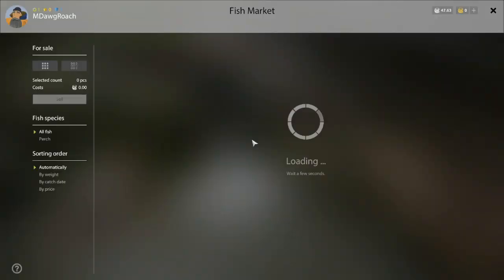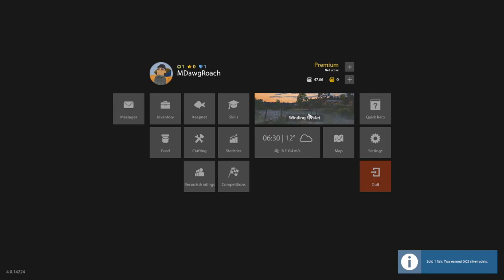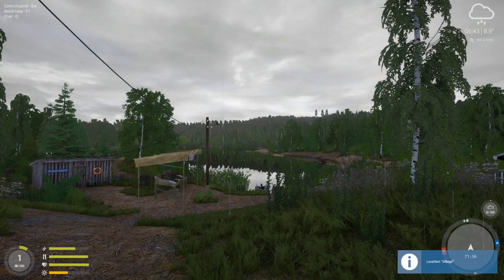Let's sell that perch, get it out of here, and go back to Mosquito. So that was the tutorial — it was just teaching how to do the basics of spin fishing. We'll get to spin fishing down the line. I really do not enjoy spin fishing early on; some people do and my hat's off to them. They take a very interesting road leveling by spin fishing right from the start. But we're going to do more float and feeder fishing, which is my go-to in this game. We may do a little spin down the line, but we'll see.